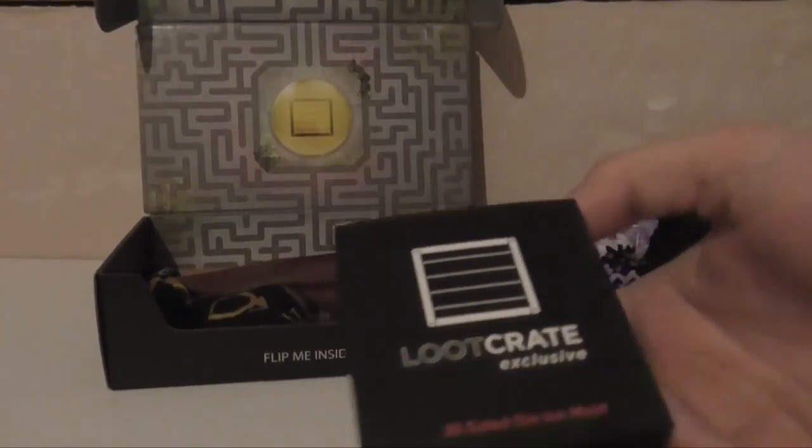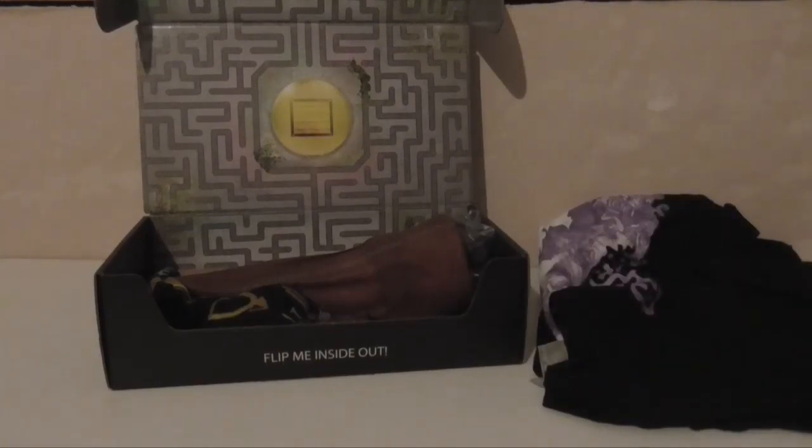Next item is a 20-sided die ice mould. I'll try and pop this out of here carefully — it's sticking to the box. A little ice mould to make a big ice cube dice. That's quite a cool little thing.